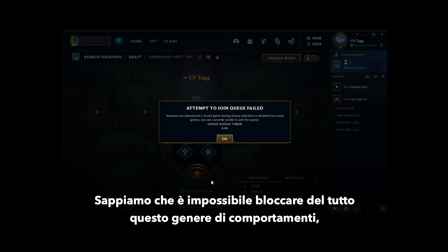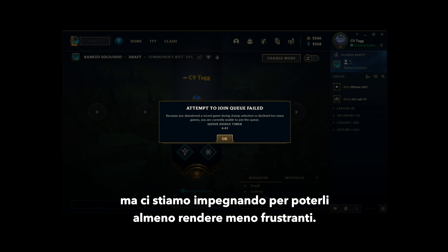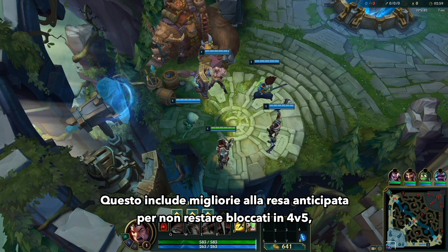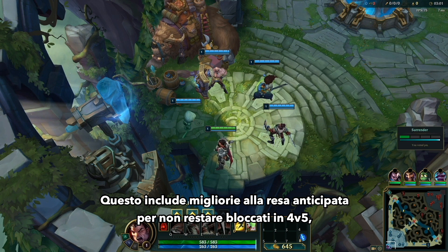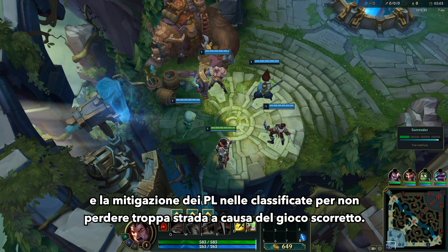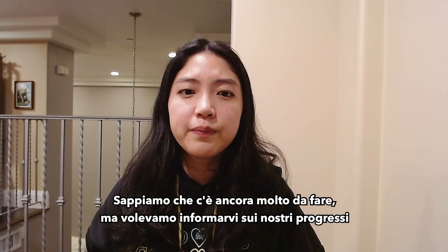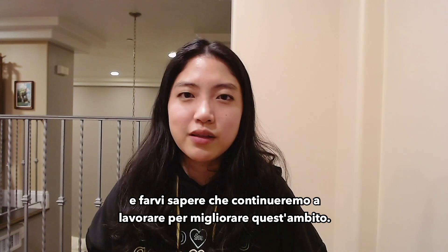We know it's impossible to stop this behavior entirely, which is why we're looking into ways to at least make it less painful when it does happen. This includes improvements to the early surrender vote so you don't get stuck in a 4v5, and LP mitigation in ranked so you don't drop so hard for someone else's griefing. We know there's still more work to do, but we'll keep working to make real improvements in the space.